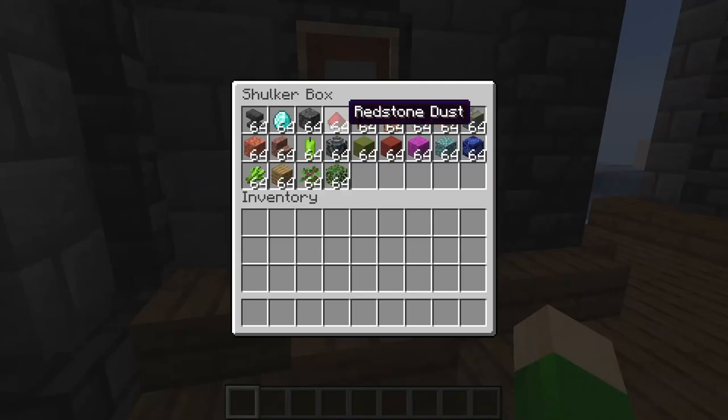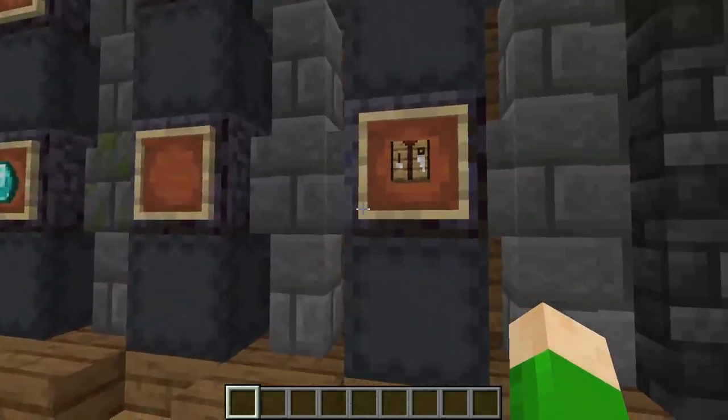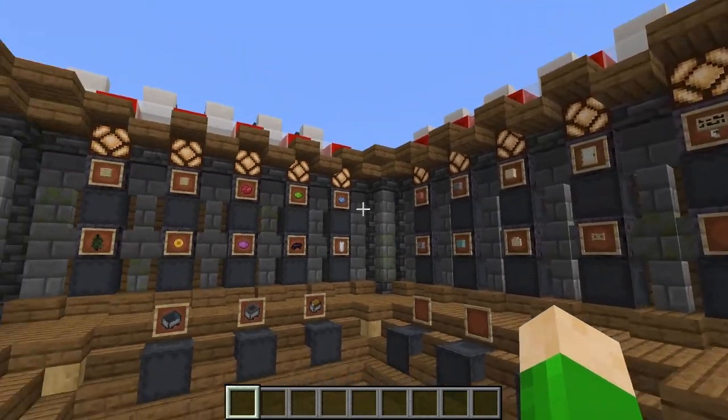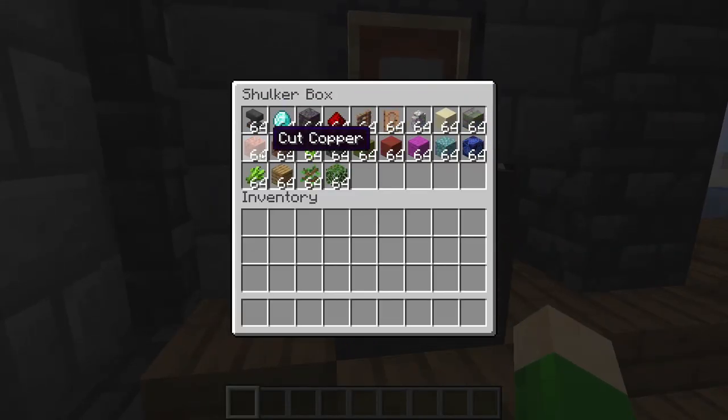I've got 22 stacks loaded into here, and this is one stack from each display shulker that I have programmed so far. So scattered throughout the room, I've already got 22 of these things programmed up. Right here, for example, is where the anvils are going to go. Right here is where the diamonds are going to go, and so on. There are 22 of them scattered around, one stack to go to each of them.